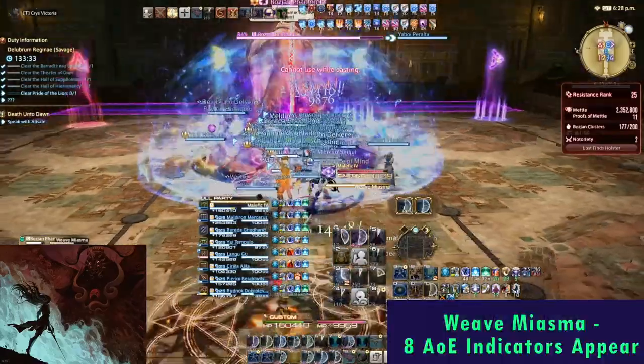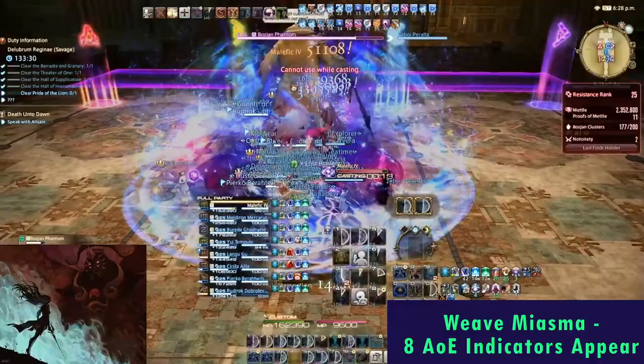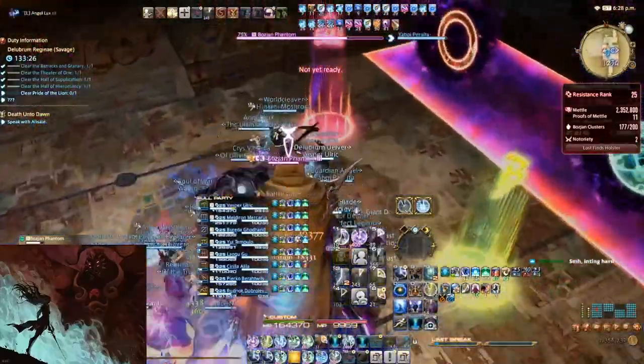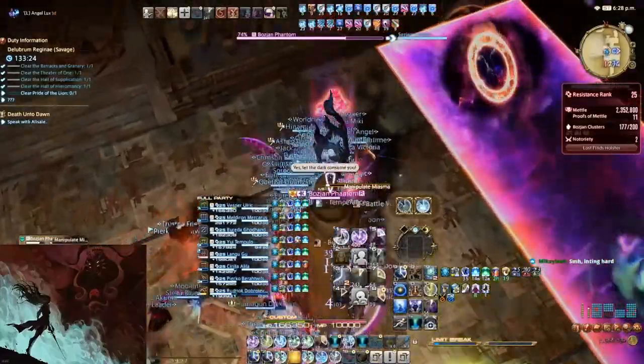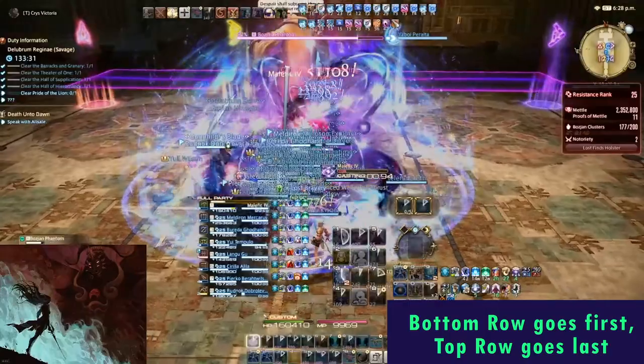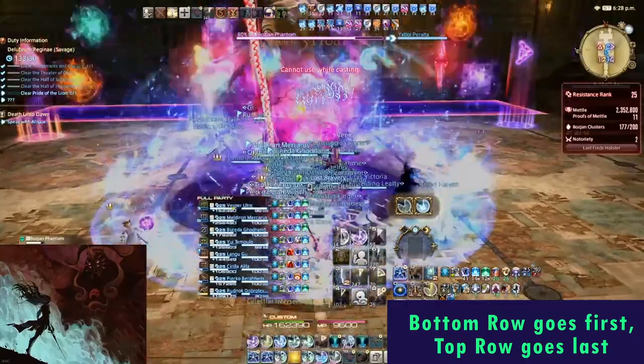The boss will then cast Weave Miasma, which will summon 8 indicators at the northern end of the arena, arranged in 2 rows of 4. There are a few rules to follow here. The square symbol indicates that the entire column will be hit by an AoE 3 times. The circle is the puddle AoE that travels down the column, and the orange donut symbol indicates a donut AoE will go down the column, which is also 2 columns wide. The bottom row of symbols and their corresponding AoEs will go out first, and then the top row will follow.